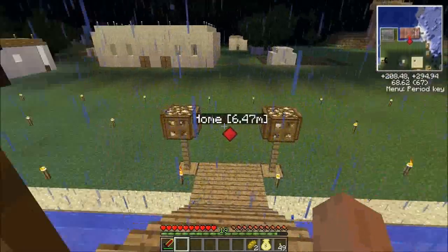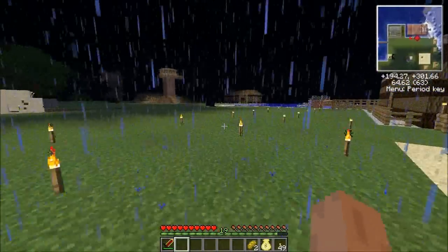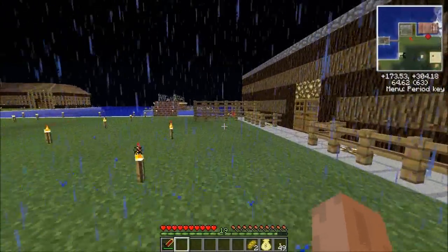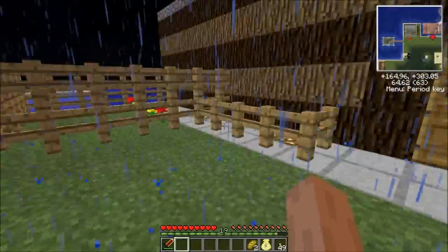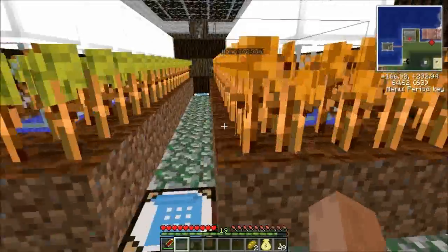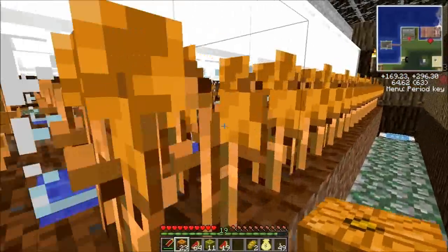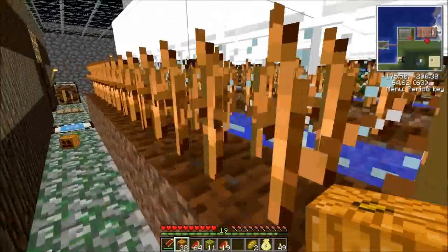I wanted to show you the flax seed farm and how things are working now. This is the stable I'll be showing you as well - I moved all the horses there. I'm going to make a breeding place in here as well. I need to farm my farm - as soon as we break them I can just pick them up really quickly.